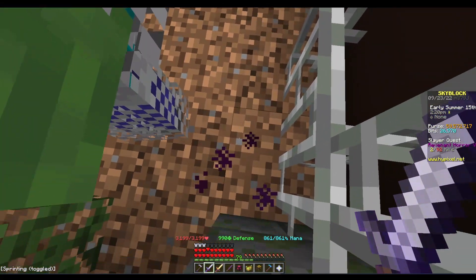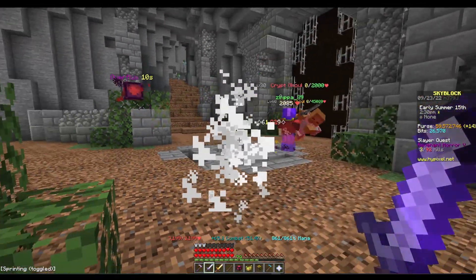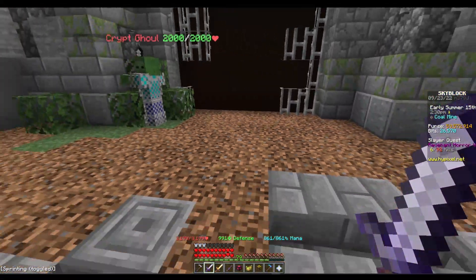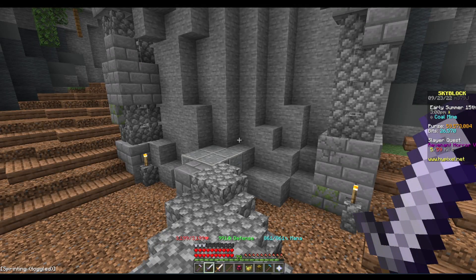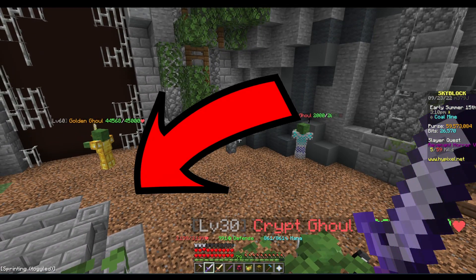Once you've used your Overflux, you're going to want to stand up against this gate or up in here, standing on this actual block — that stops him from being able to hit you with his TNT. If you're still struggling after trying this method and upgrading your gear, you're going to need some more money. The absolute best money maker in this game is right here.